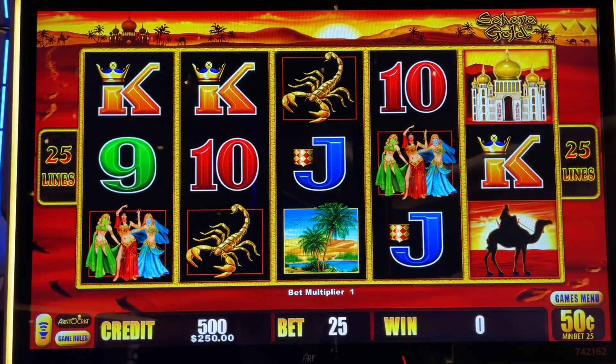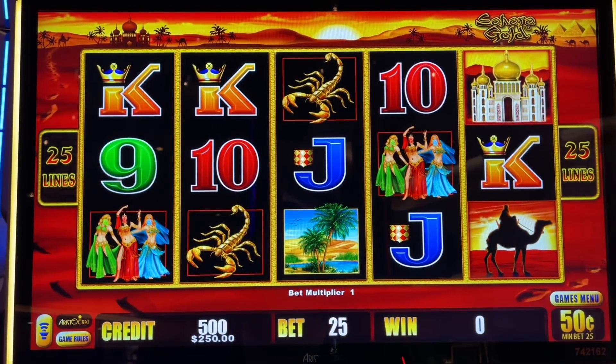Hey folks, it's Johnny and Scotto of Third Hand Slots. We're in the Enclave at San Manuel Casino. This is the Lightning Cash machine, the Sahara Gold. Going to give it a try with $250 in, $12.50 a spin.